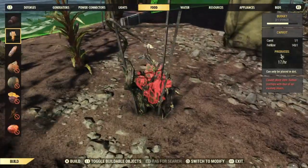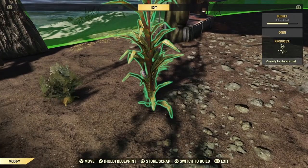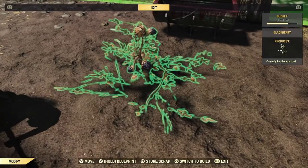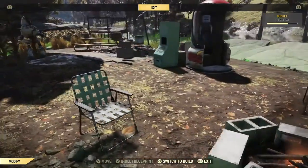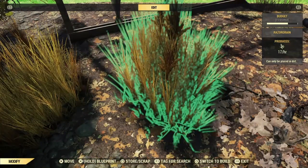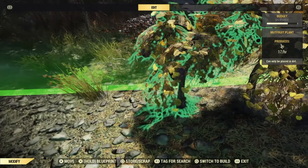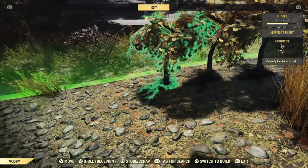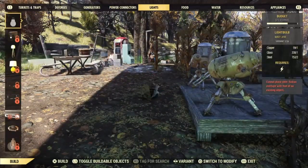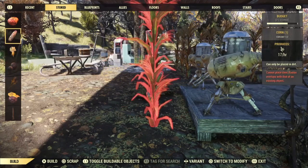Here's another great tip: in case your base ever gets destroyed, go into the menu system and into storing. Store one of each of the plants, so that if anything ever happens to the base — maybe the mole rats show up and eat them all — you'll have one of each plant so you can restart your farm. I'm also going to do the mudfruit and razor grain. Now I have all the plants stored. You can scroll over to see them stored, with one of each in there to restart the farm in case anything ever happens.